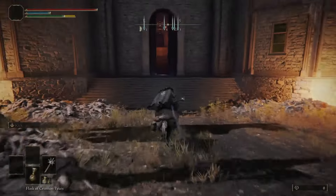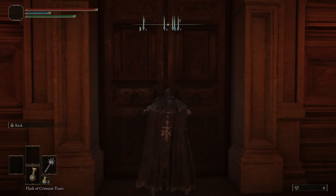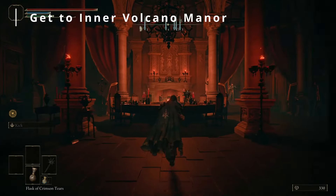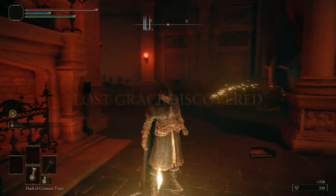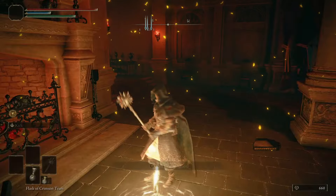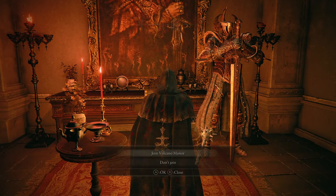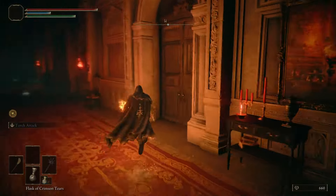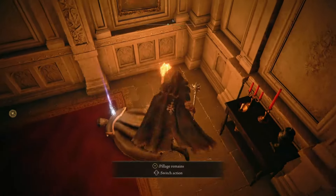There's a giant and you just go past him. Now we're at Volcano Manor — there's an inner part you can get to with a bunch of items including somber smithing stones five, six and seven, which is great. To get to the Prison Town Church grace we need to start this questline. Talk to the lady and join the Volcano Manor — she'll give you a key. Head into the first room on the right in the hallway and there's going to be a secret door just there.